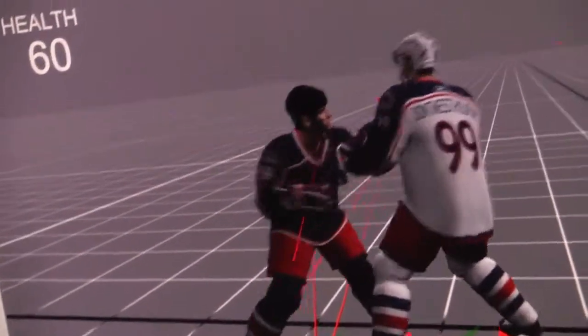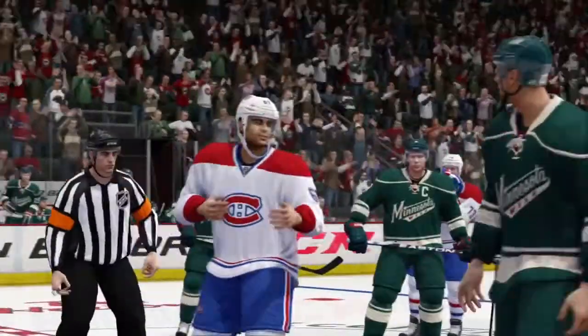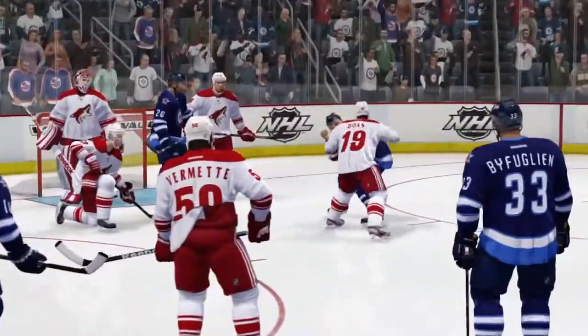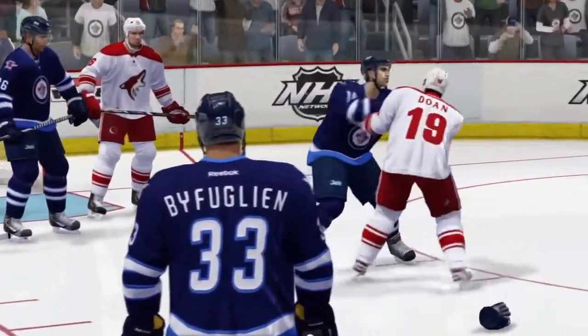Physics-based punch targeting now allows players of different sizes to square off, jostle, and connect with punches. This ensures that your tough guys will fight like tough guys, and the not-so-tough guys... Well, fighting in NHL 14 isn't just a slugfest — it's a skill, and strategy plays a big role.